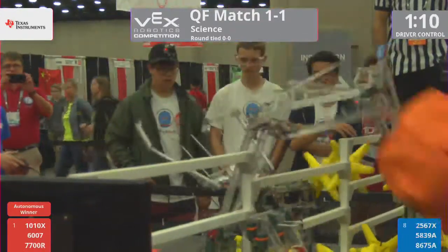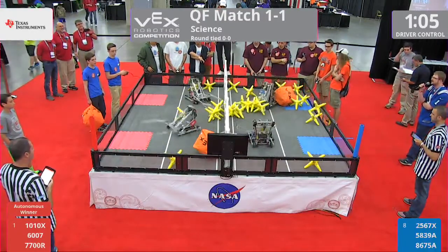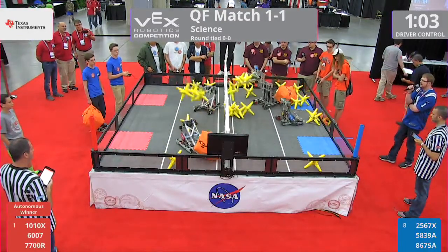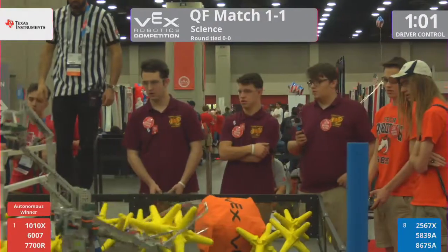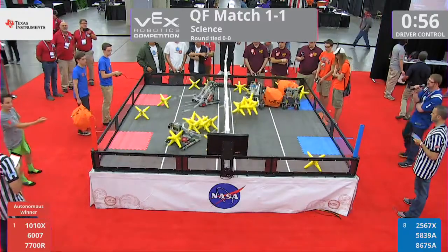The speedy 6007 machine, Quantum Flux, flinging a cube over, but Blue sends it right back immediately. Red Alliance looks to have control of this match, but Blue answers and sends nearly five stars over on the red side of the field.